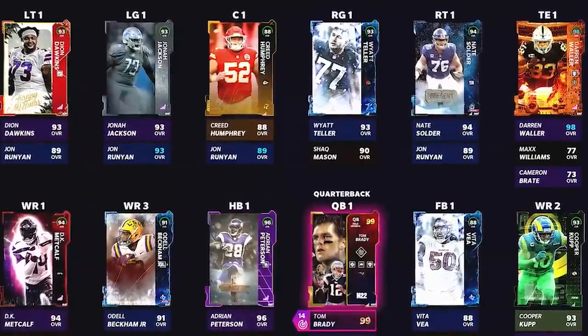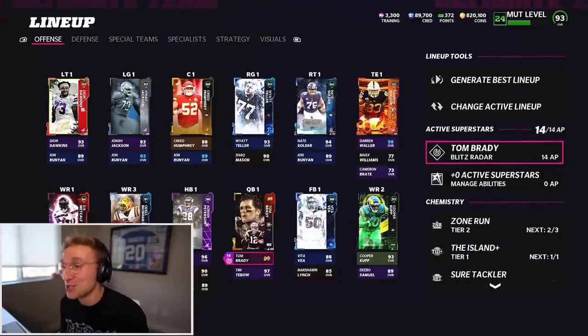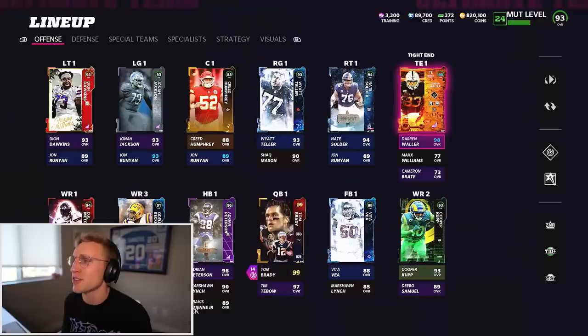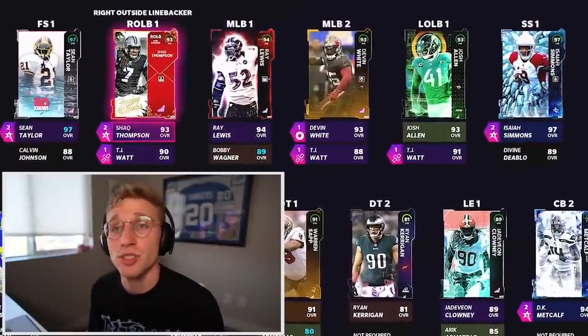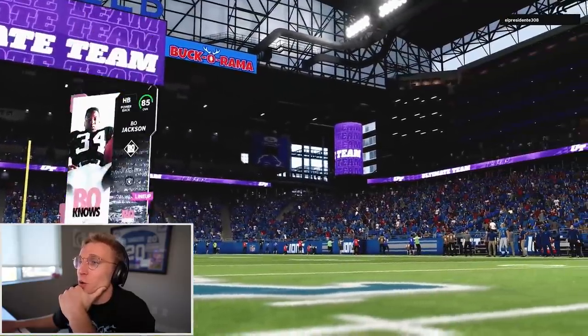We're just going to throw in the best possible lineup. It defaulted all my abilities to Tom Brady and knew exactly what I wanted. I have one superstar on offense - it is 14 ability points on Tom Brady. We got Metcalf, Odell, Cooper Cup, Darren Waller, a great offensive line. Defense is the same characters you guys are used to seeing. We are going to dot people up in your honor, El Presidente.